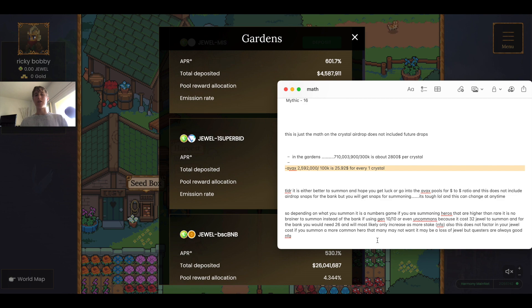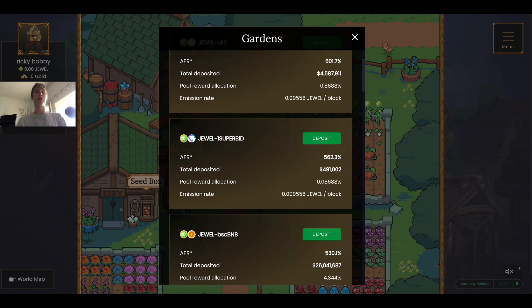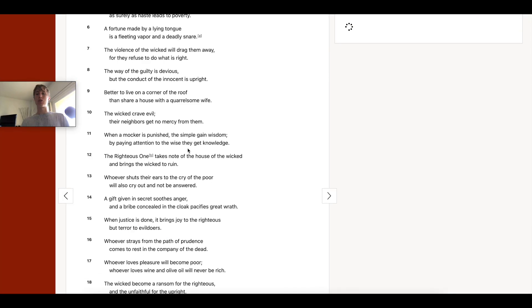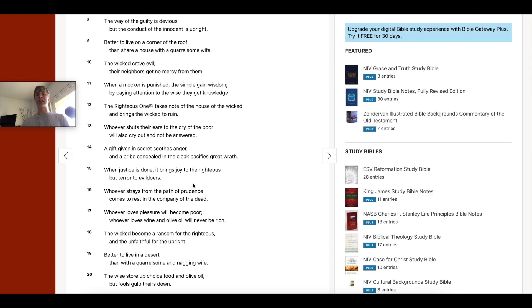Thanks for tuning in guys. Leaving you with a wisdom one-liner — Proverbs 21:15: 'When justice is done, it brings joy to the righteous but terror to evildoers.' We gotta have a good justice system. You can also catch me on Twitter at RentAHomeFast.